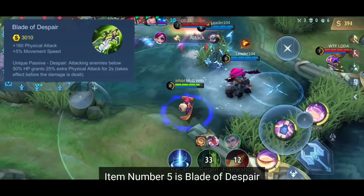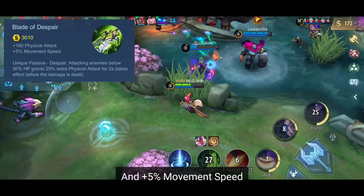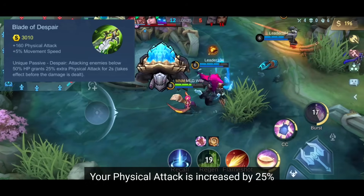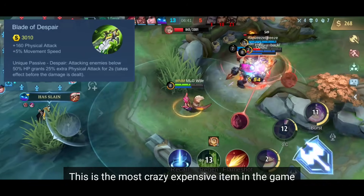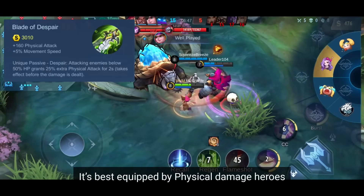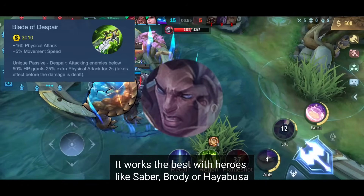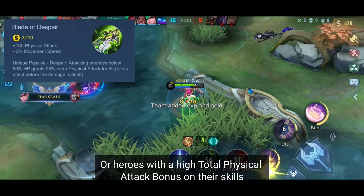Item number 5 is Blade of Despair, which gives you +160 physical attack — that's a big number — and +5% movement speed. The effect of its unique passive: when you attack an enemy unit while their HP is below 50%, your physical attack is increased by 25% for 2 seconds. This is the most expensive item in the game, which is not surprising since it also has the highest physical attack bonus. It's best equipped by physical damage heroes to greatly increase their physical attack in the late game. It works best with heroes like Saber, Brody, or Hayabusa, with their extra physical attack damage scaling.